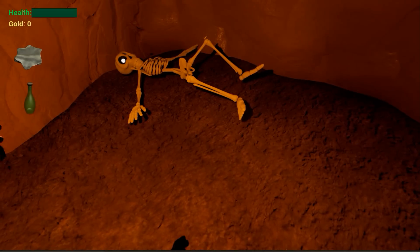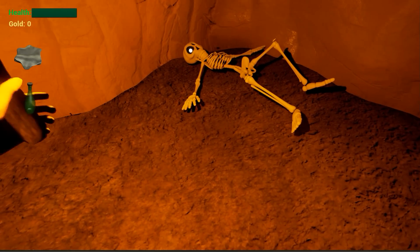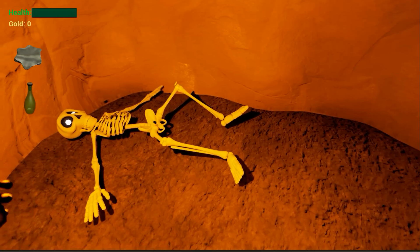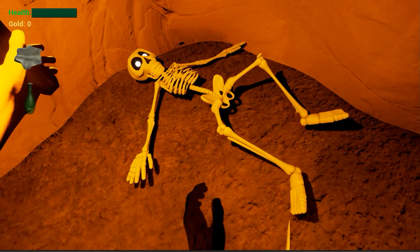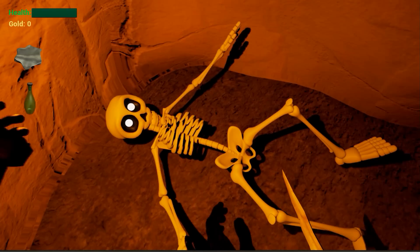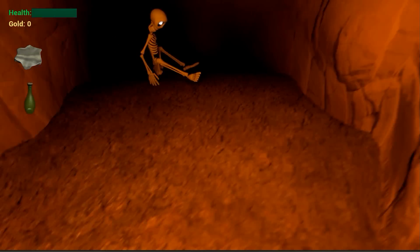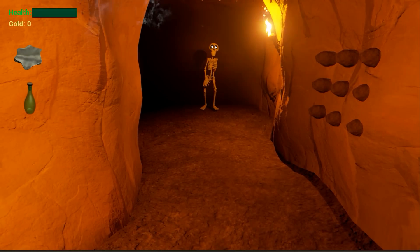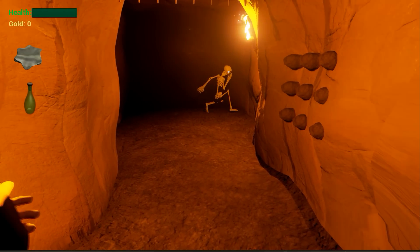Now we have the skeleton. His eyes are lit up — I should have fixed that, but details, details. And because we have the potion, we can wake him up. And he's going to do a little jig for us.